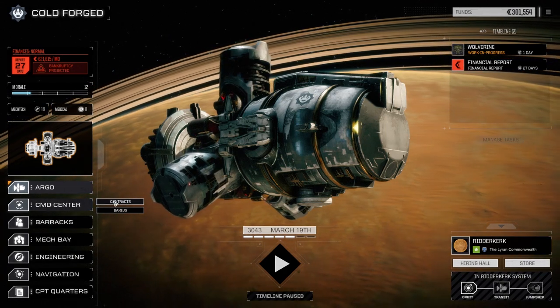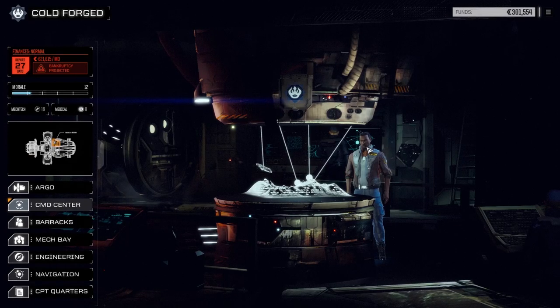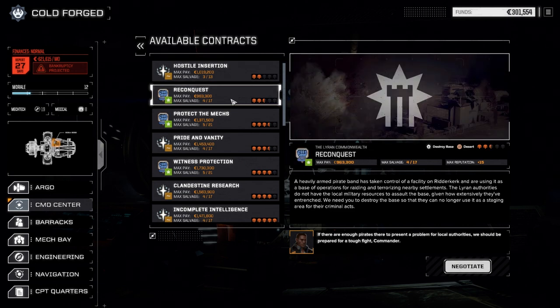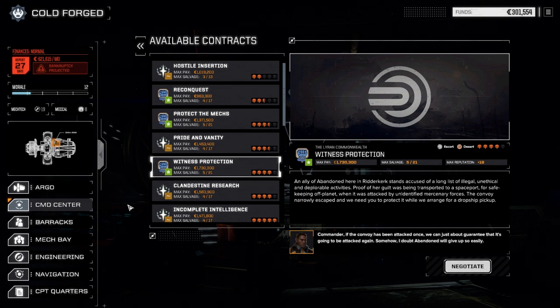So we jumped systems to Ritterkirk — it was only 10 days away. It's a desert planet, but we've got a few missions here. I think these four here are all against non-clan targets, which our main lance can do without a problem. Our secondary lance can probably do this one. And then we have a hostile insertion — a heavy lance of clan mechs. I think before we take that on, we want to get our Wolverine back and get it punchier. So we're going to take on a heavy one here today.